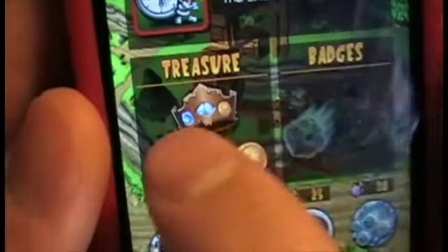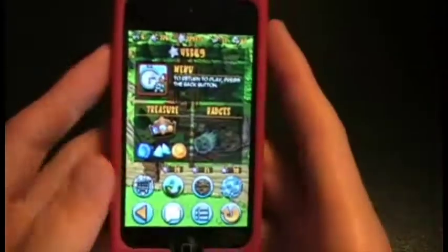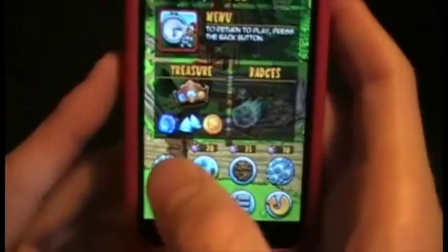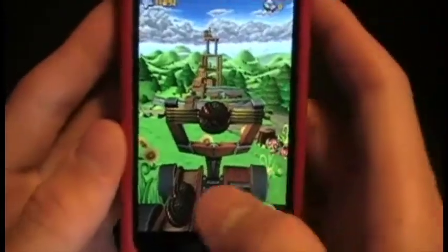All of those gems get embedded in your crown, and the color of your crown — brown, silver, or gold — is determined by how many points you score throughout the match. The objectives change each level; some of them are things like keeping all the obstacles moving for a certain amount of time.